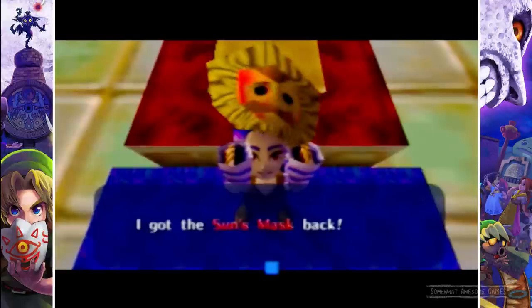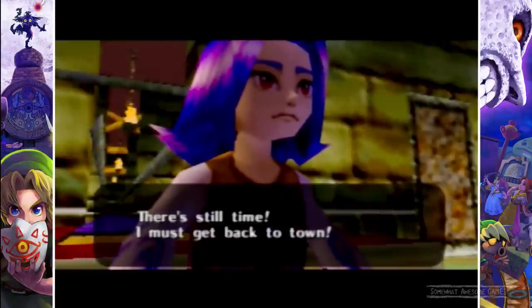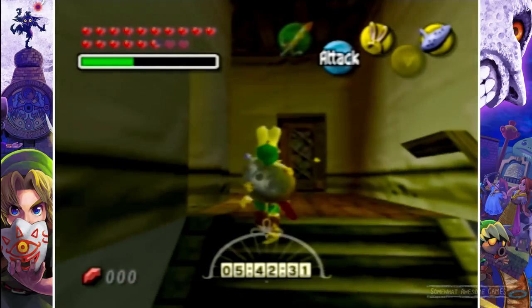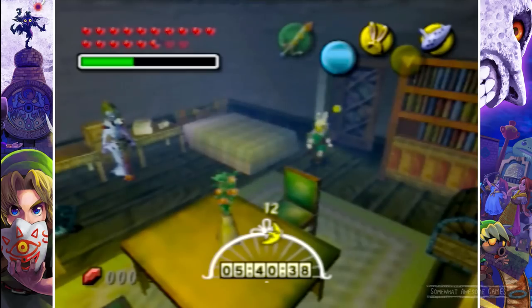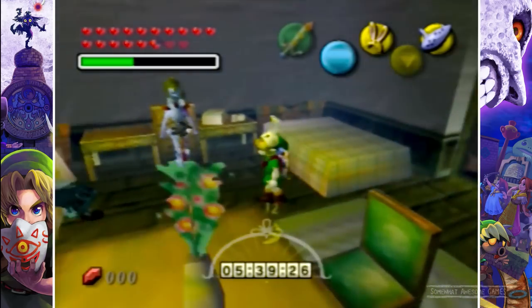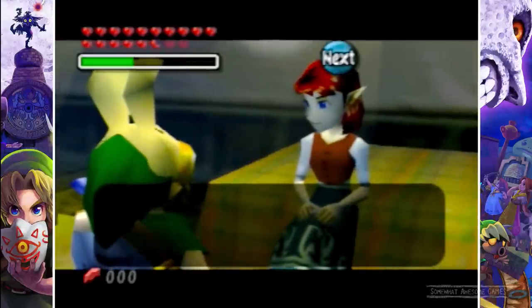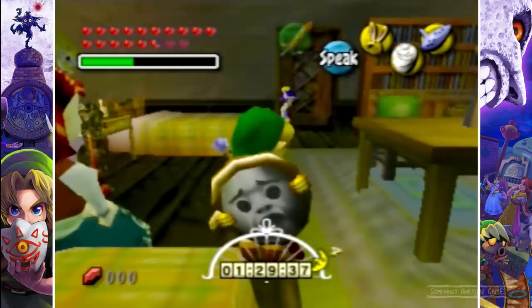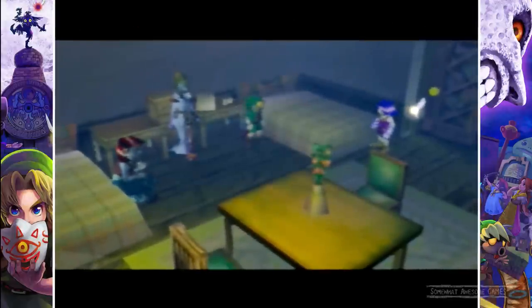'There's still time! I must get back to town!' We're going back to the Stockpot Inn — we have six minutes remaining. We head into Anju's room and have a little chat with her. 'I've decided to wait for him. I've made my promise. I'm fine with this — I believe him.' Then, with a minute thirty to spare, in comes our little buddy, and we get the final cutscene and our reward.